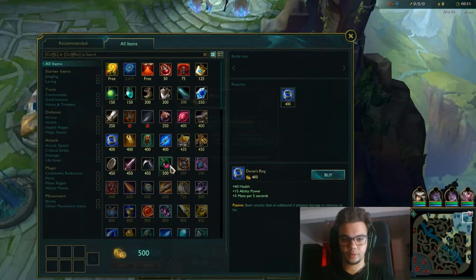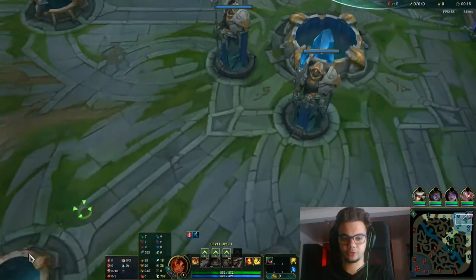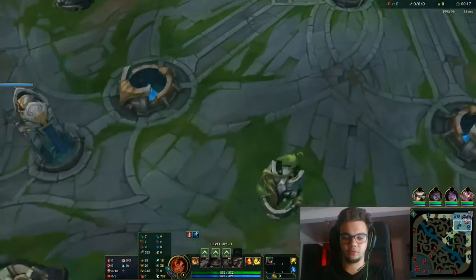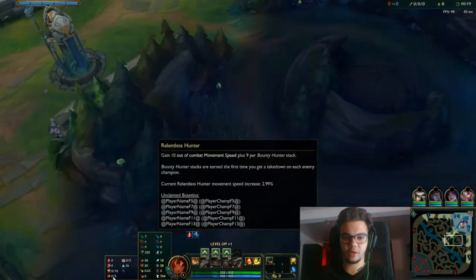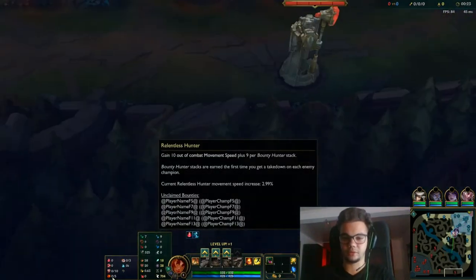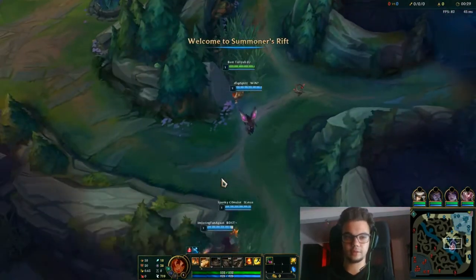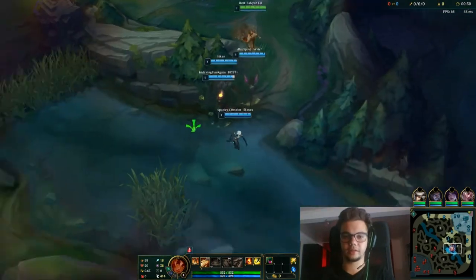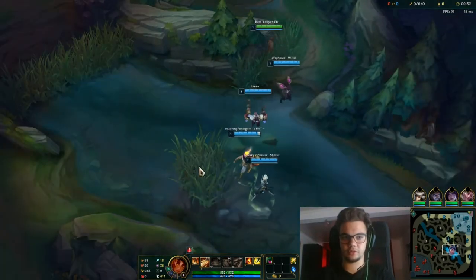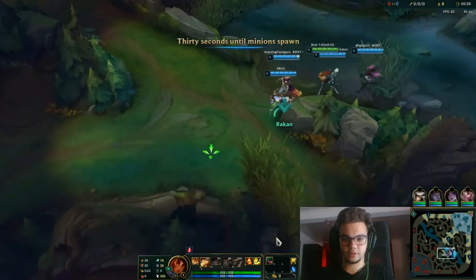I want to play with Corrupting Potion because they have Teleport. I'm playing with Biscuit Delivery and Time Warp Tonic, and Relentless Hunter instead of the Ravenous Hunter. So we're getting there, let's go guys.